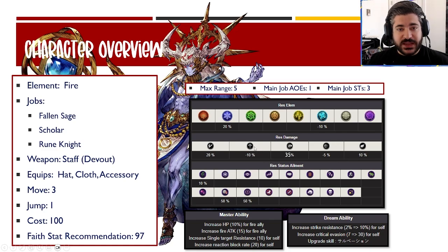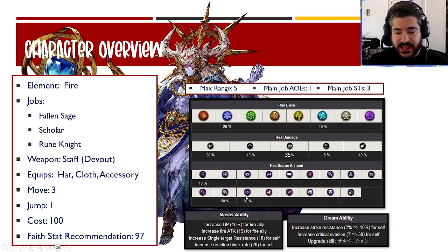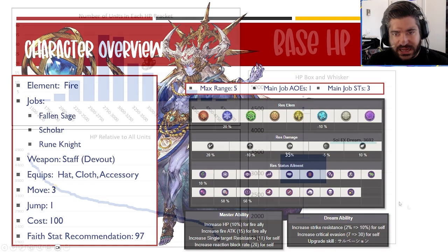He has two negatives: minus 5% to missile and minus 10 to pierce. Being a 97 faith unit, you want to be cognizant of status afflictions. He has 50 resistances to both slow and disable — obviously very high impact — and even 10 to poison, which we'll see an uptick in. From the master ability, he gets 10 unit res innately, 20 reaction block, and on 140 he gets 10 strike res and 30 crit evasion, which is a very important part of his survivability.